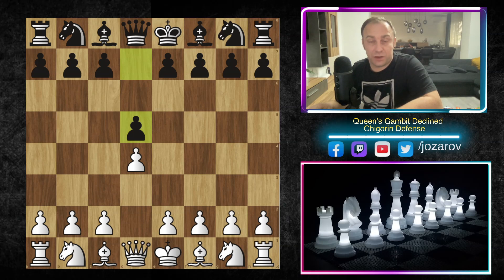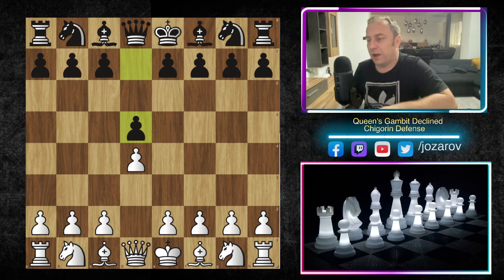Hello chess friends and welcome to our chess channel, welcome back to our Queen's Gambit Decline series. In this series we're following this very nice opening from White's and Black's perspective, and today we're continuing with the Queen's Gambit Decline series and the so-called Chigotin defense. We have explained this line so far with different possibilities for White and Black, including some sidelines.